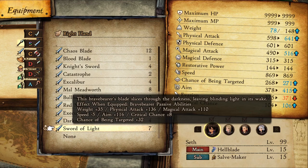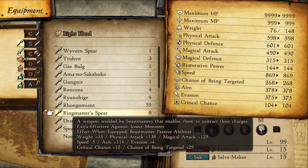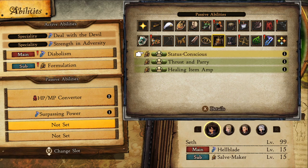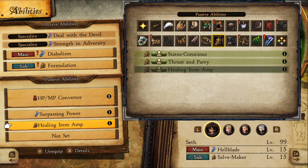I highly recommend the Brave Bearer weapon as it comes with more passives, but I understand this portal can be a pain until you're up and running, so the Red Mage weapon is the second best option as it frees up two passive slots — one for Healing Item Amp and a flex slot.